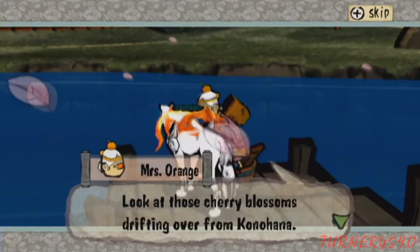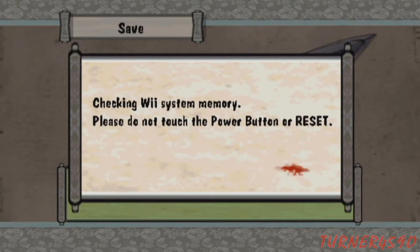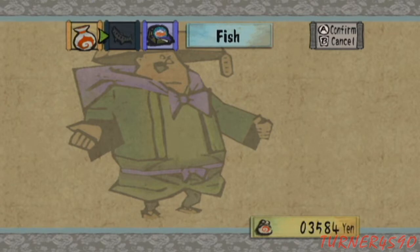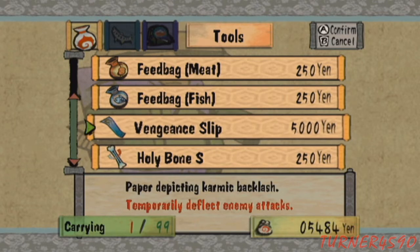Okay, just one more villager. So yeah, we finally completely healed Kamiki Village — that's awesome. It only took three hours, three and a half hours, holy crap. Okay, let's see if the merchant has anything new to sell, because I know we have some things to sell. Is there anything else to buy? There is not. Can we sell any of them? Oh, we can sell a vengeance slip — yeah, we don't need that.